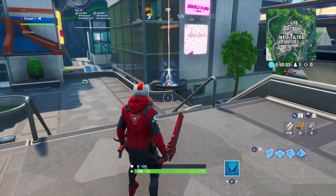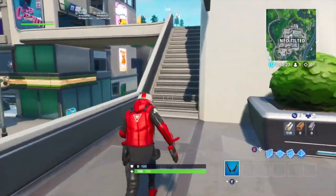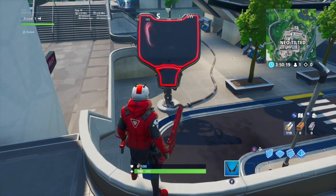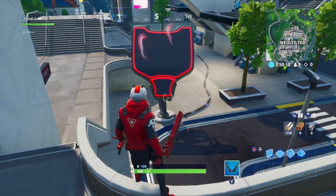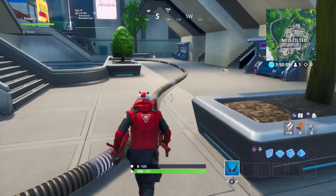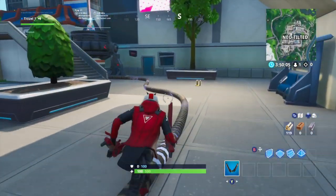For the next piece of evidence, we head on over to Neo Tilted, where the rift beacon is located. If you go to the piece of the beacon that is pulling energy into the machine, you will notice a familiar shape. The panel that is pulling in the energy looks like the visor part of the Visitor's helmet. It is also outlined in red, just like the Visitor's visor and capsule that he came out of. With these three pieces of evidence, I think we can conclude that the Visitor is in fact behind the placement of the rift beacon and the opening of the rift.